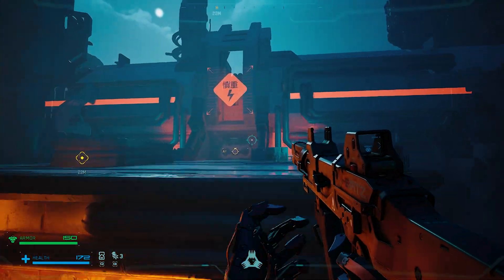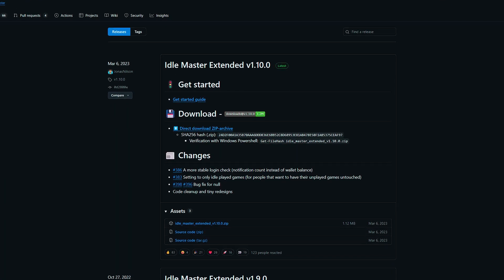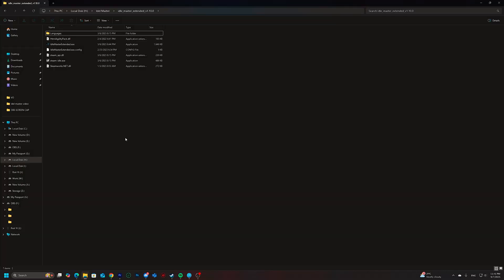Now that we've got the basics out of the way, let's move on to installing the app. Go to the GitHub page for Idle Master and download the latest version of Idle Master Extended. Once it's downloaded, just extract the contents and run the application.